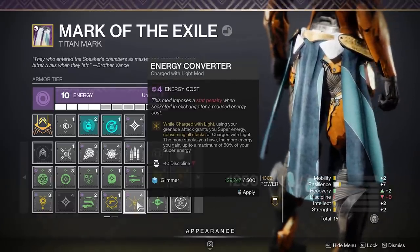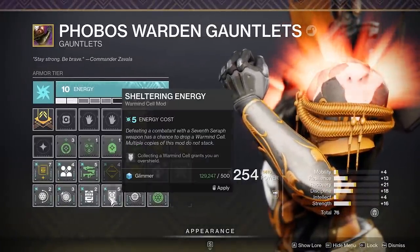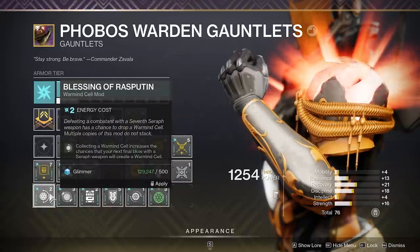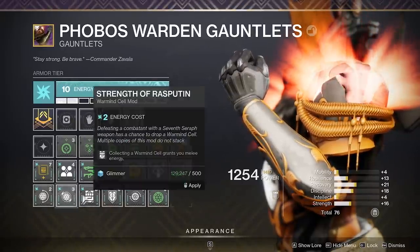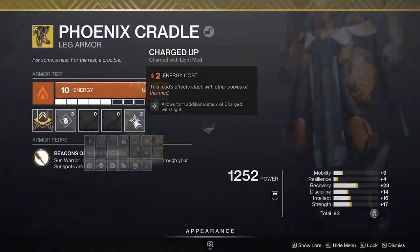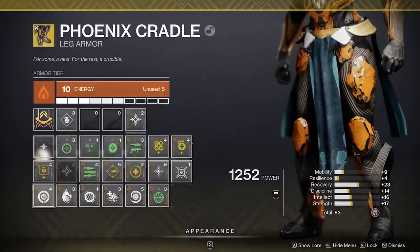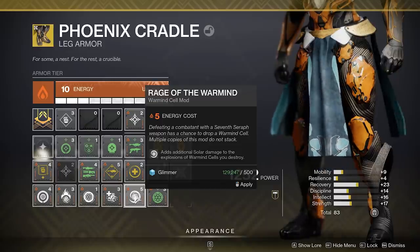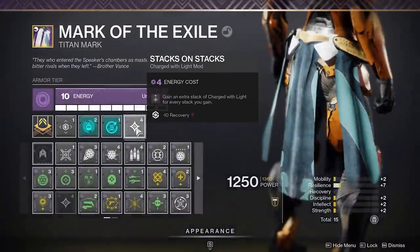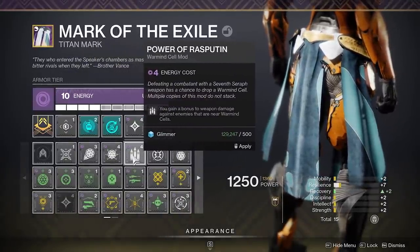Warmind Cell mods are a bit more straightforward because a lot of their benefits are within their own element. ARK deals with collecting Warmind Cells instead of shooting them, Solar focuses on explosive effects and massive damage, while Void is more about providing utility in the form of buffs, debuffs, suppression and being able to move cells around. While ARK mods are very underpowered, the Solar and Void mods are quite strong, but generally speaking don't have a ton of potential if you try to combine them. Using ARK and Solar doesn't work because ARK mods will collect the cell but won't trigger the other elemental explosion effects.